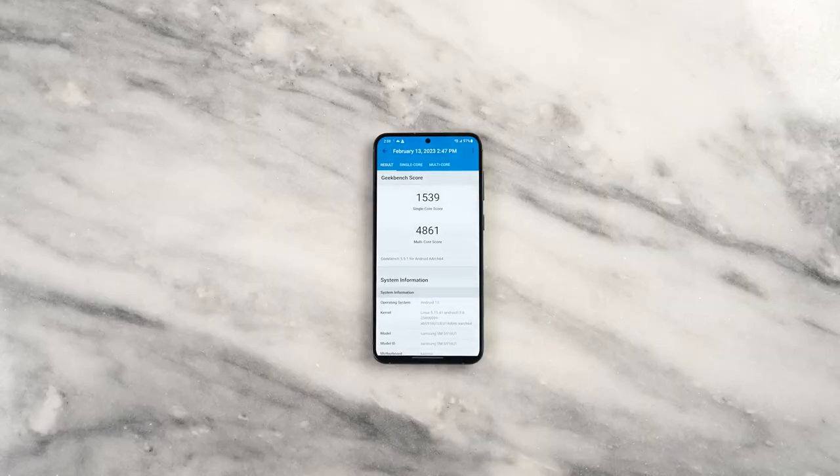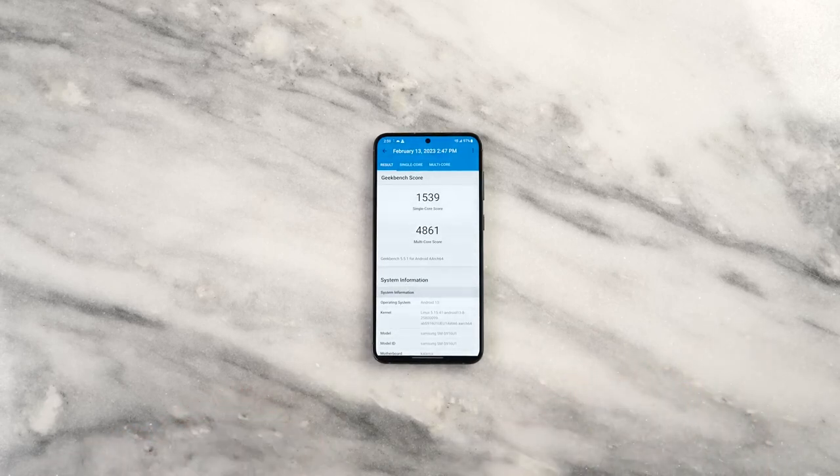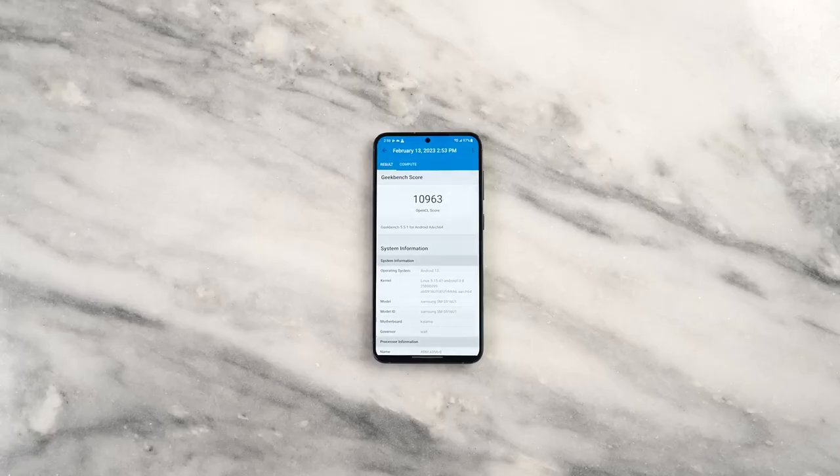Let's start with benchmarks. Looking at our Geekbench scores, the single-core score is 1539 and the multi-core score is 4861 — very much in line with the S23 Ultra. Our compute score is 10163, also in line with the S23 Ultra, so performance-wise on paper it's about the same.